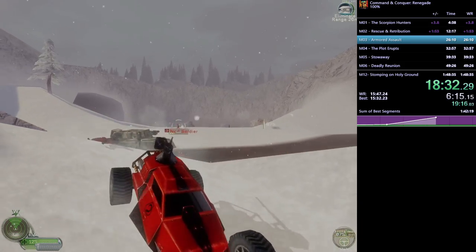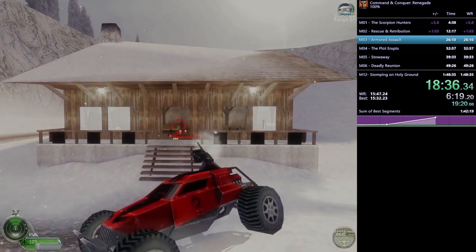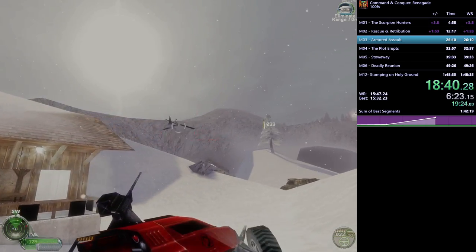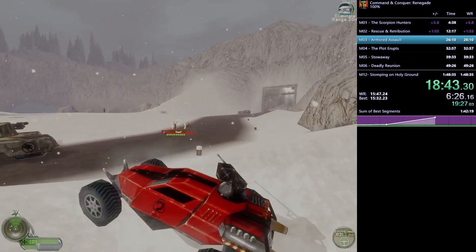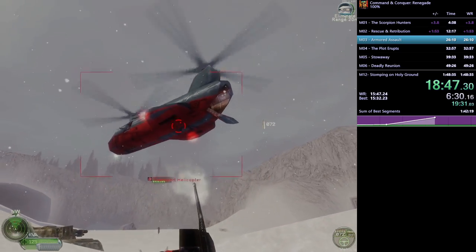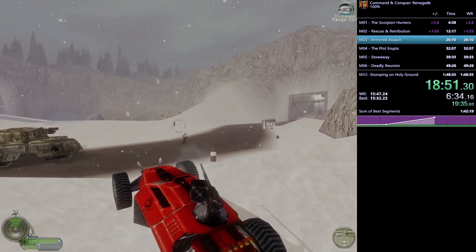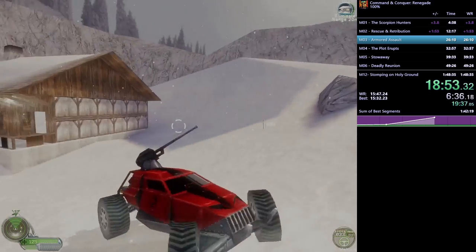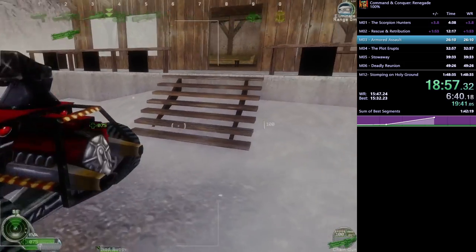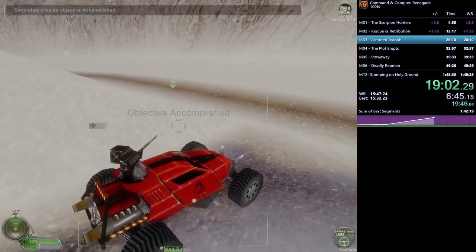He kills the officer inside the house so no more reinforcements get called in. There's one more batch — a three-pack helicopter plus some paratroopers — and he gets these kills in. Then he walks into the door to hit the trigger and progress the mission. Notice that instant 180-degree turn — there's a default button bound to instant 180 in this game.